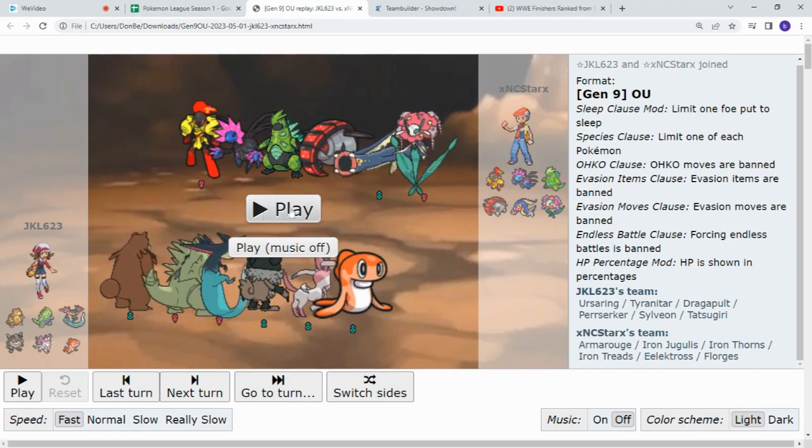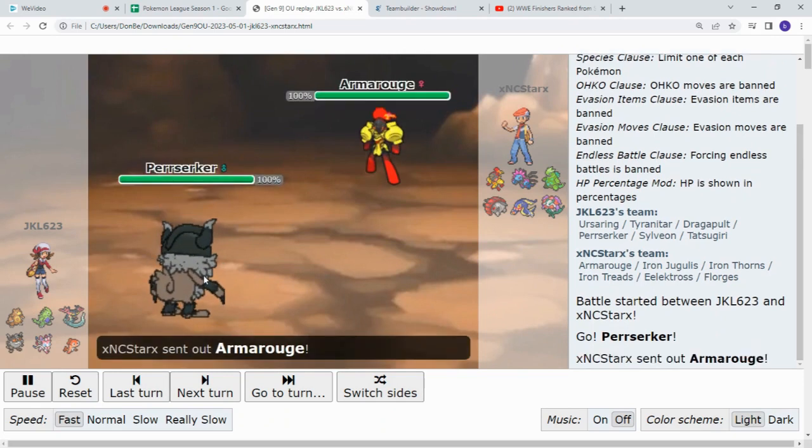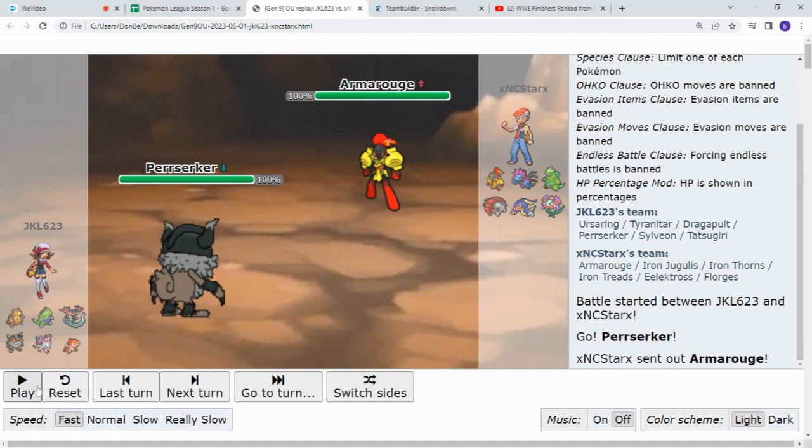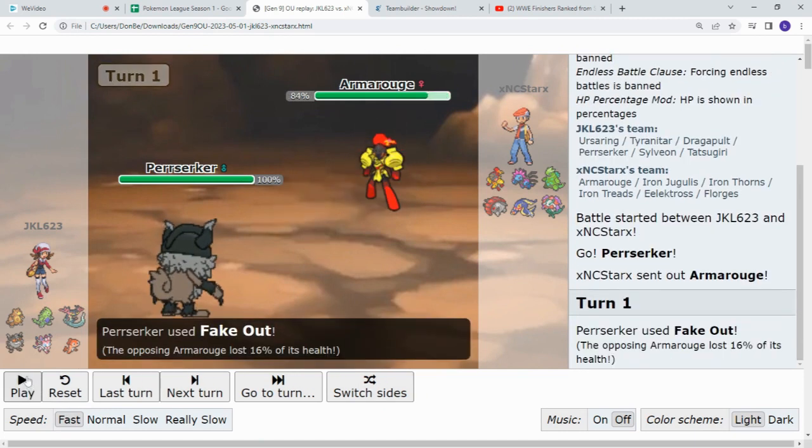So let's start the battle. We see Perserker and Armor Rouge hit the field. Now, very scary matchup for Jake here. However, Jake goes for the fakeout — get that little chip damage in while you can.